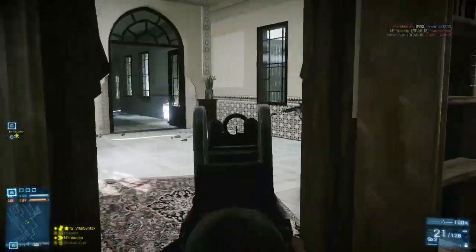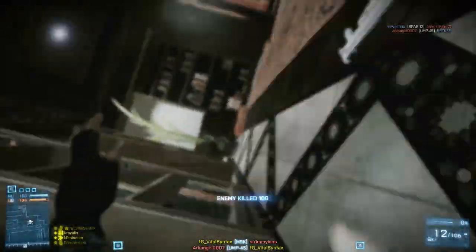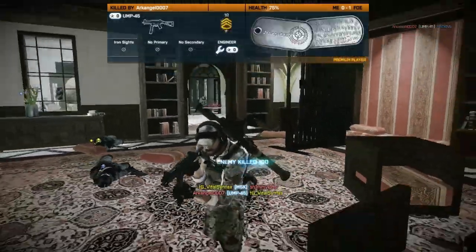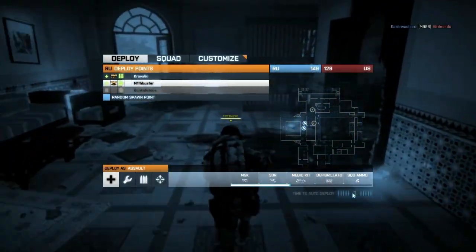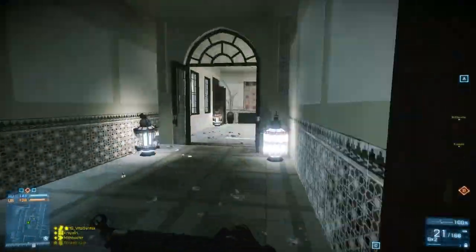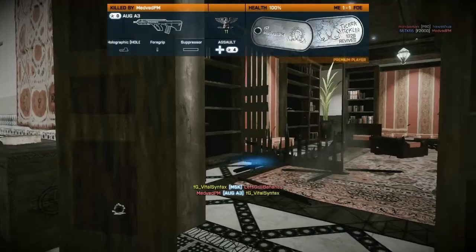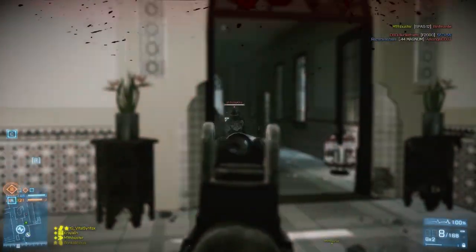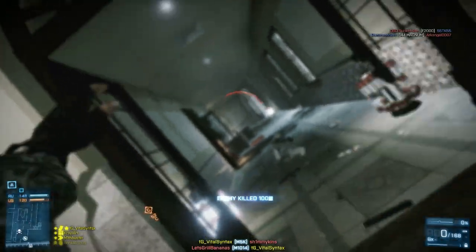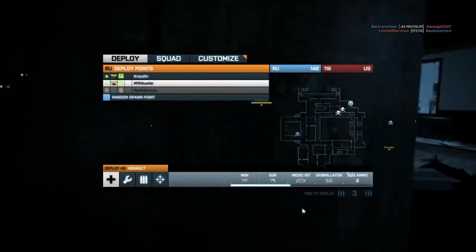The MP5K doesn't really stand out in any way in comparison to the other submachine guns, and I would probably recommend using something other than it because it's kind of outclassed by a lot of other weapons in that same category. It has a 900-round fire rate and a 20-round magazine — with extended magazine it goes up to 30. It has pretty easy to use iron sights, fast reload, and 20 points of damage at close range that drops down to about 12.5 points of damage at longer ranges.